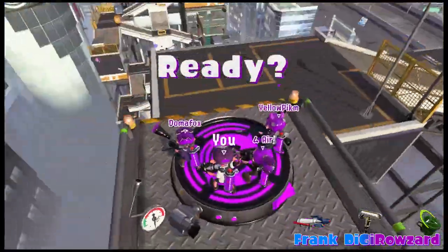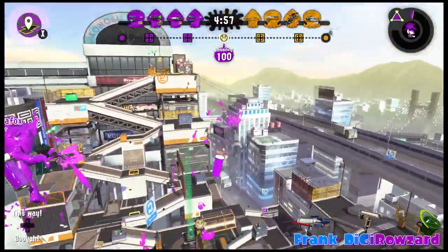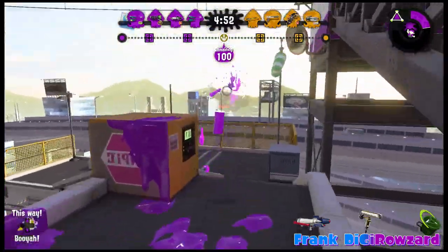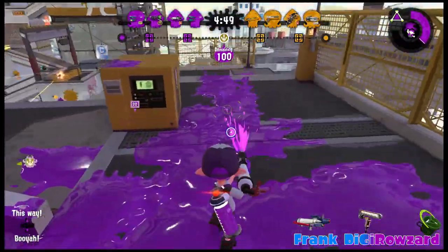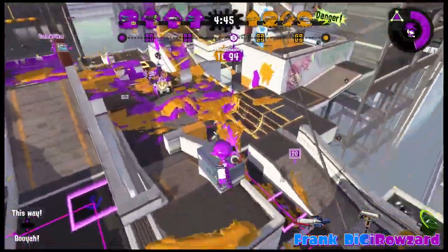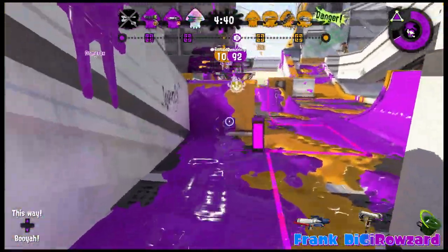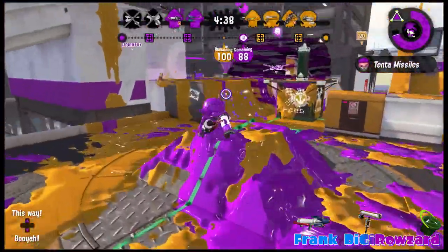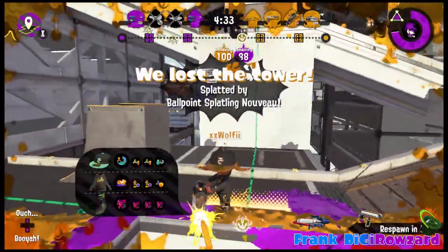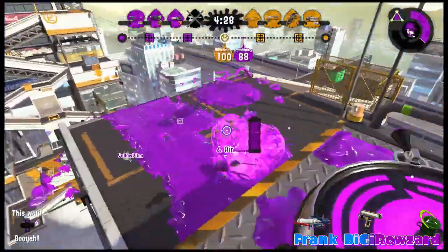Splashdown is good. I think they should do those things with Booyah Bomb and Hammer. I'm okay with Hammer's slight invisibility when shooting from the front, but I don't think it should nullify bombs. The reason people use Hammer for Splat Zones is because you just hammer along the zone and paint it.